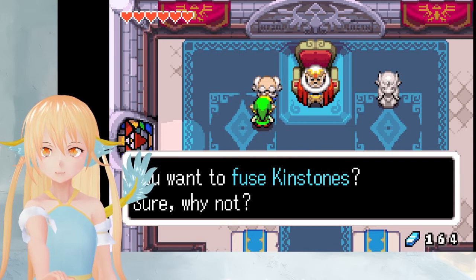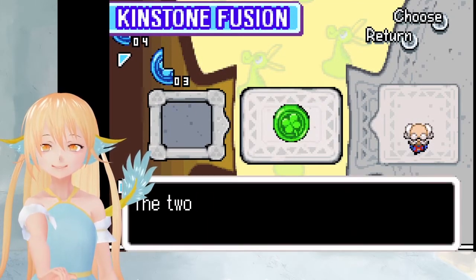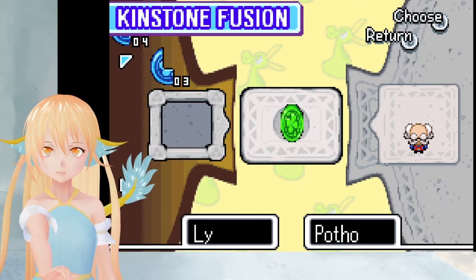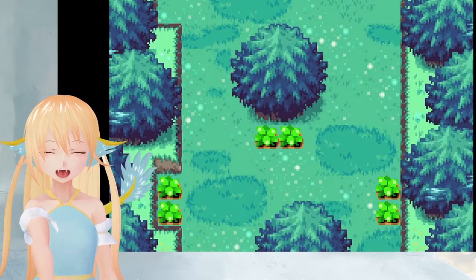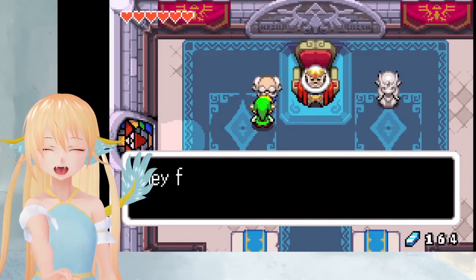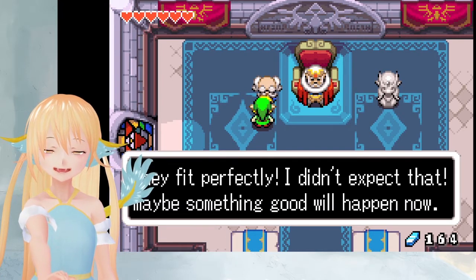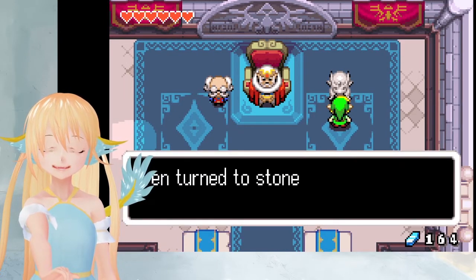We want to fuse a few Kinstones. Sure, why not? Yes, we do have one. Nice. The two Kinstone pieces fit perfectly. Maybe something good will happen. Wait, another chest. Great, in the forest. They fit perfectly. I didn't expect that. Maybe something good will happen now. Well, I hope there's something great in there.